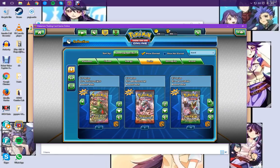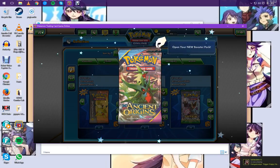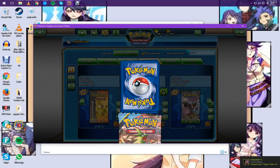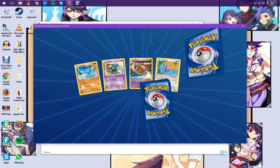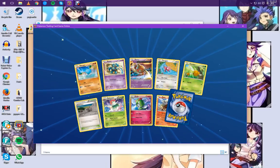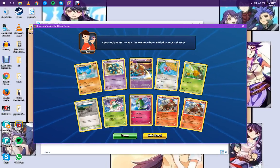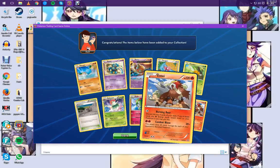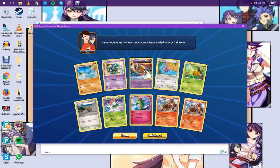Ancient Origins next — we'll leave Generations to last because obviously Generations is a special deal. We have got Entei — and we have got Entei. A reverse and a normal, same card twice. That's never mind.